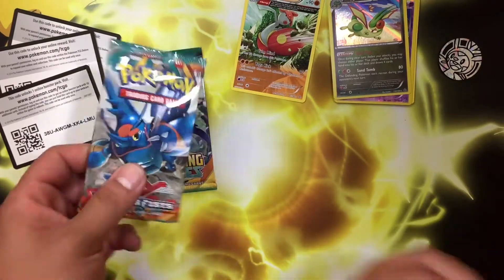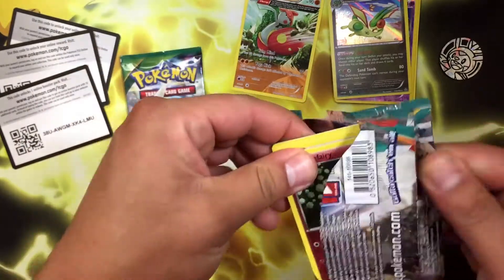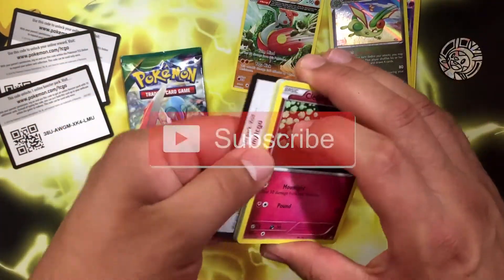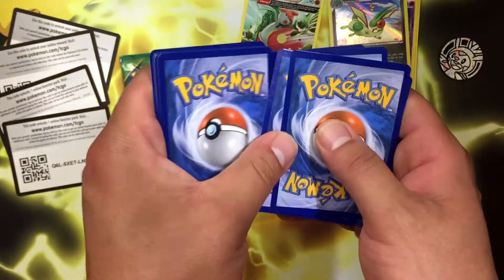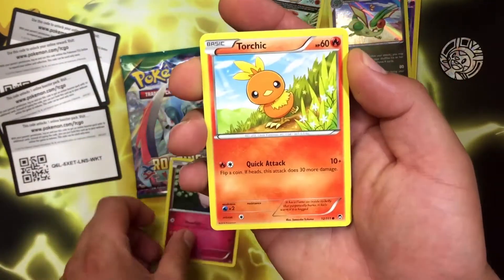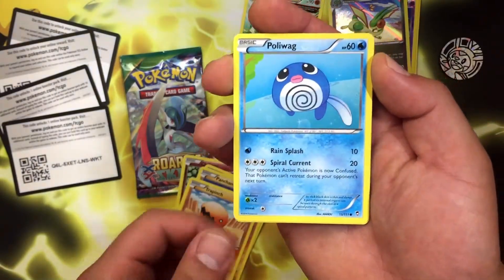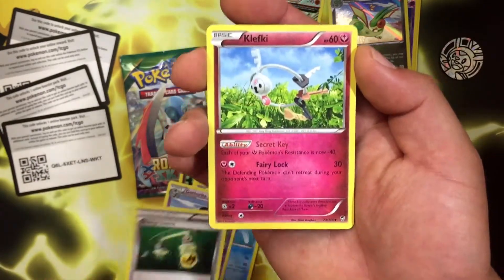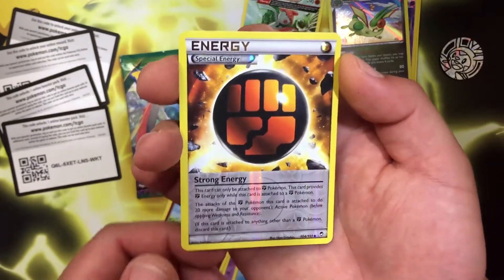Let's get these out of the way and jump into our second Furious Fist pack. Guys, if you are not subscribed to this channel, go ahead and hit that subscribe button and leave a like for this video. Here we go — three and two. We got a Clefairy, a Torchic, a Pancham, a Trapinch, Poliwag, Gallade, Energy Switch, a Clefkey, and a Reverse Energy.